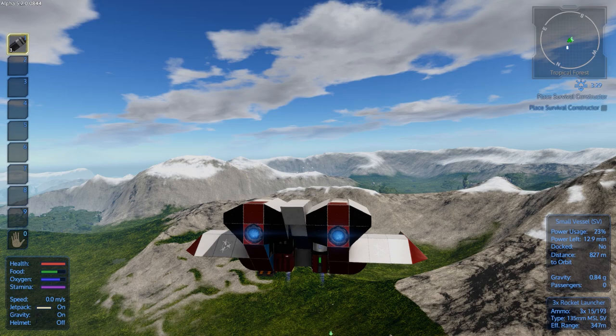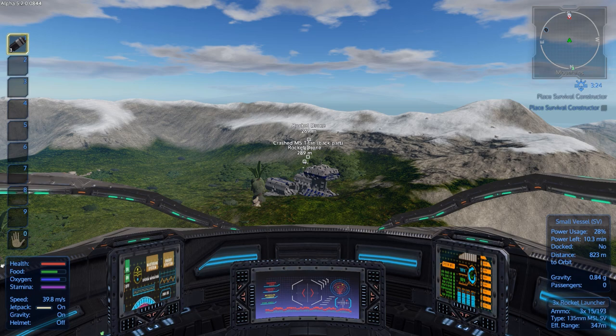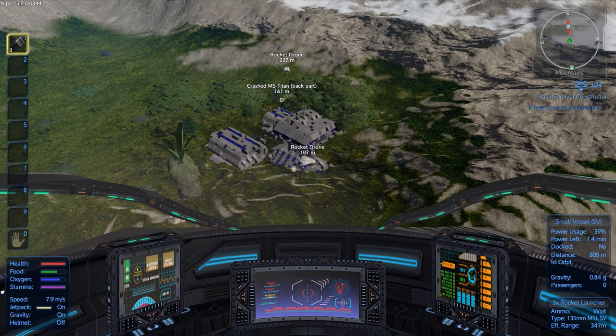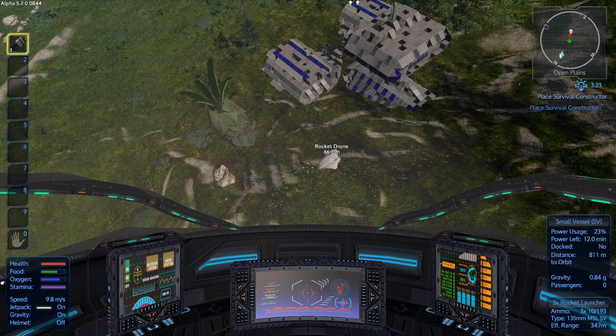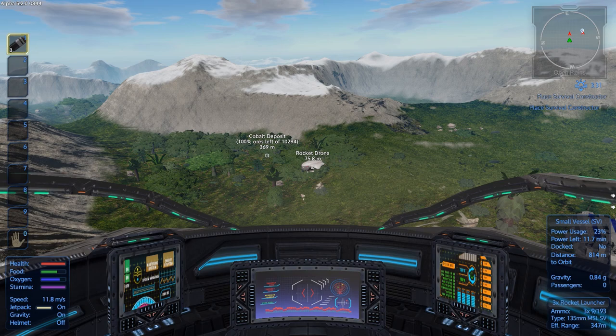Alright let's get going - Crash Titan is directly south so let's go check it out. There are going to be drones around the crash Titan, possibly. Should not be too much of a problem. Oh there's one, there's two, there's three - alright, miss, miss - oh come on you bastard. I gotta get some better guns for this thing if they're just gonna spin around in circles. All right this guy's really pissing me off, let's take him out.